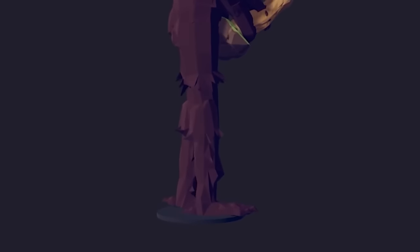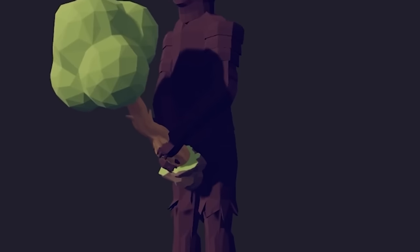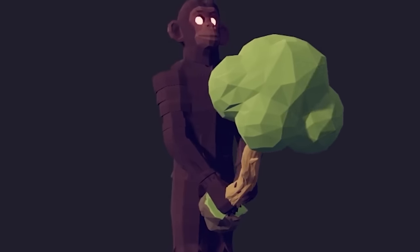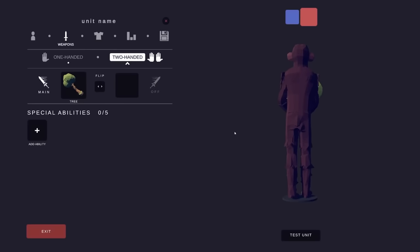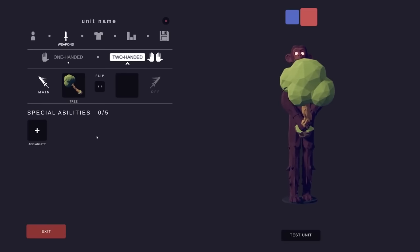Ladies and gentlemen, this is the visual appearance of our King Kong. Comment down below and give us a score out of 10 — I give this about a 7 out of 10, it turned out pretty good. Tell me what you think. Now for the abilities and the attacks — there's only one problem when you play a character this big, and that's staying standing.